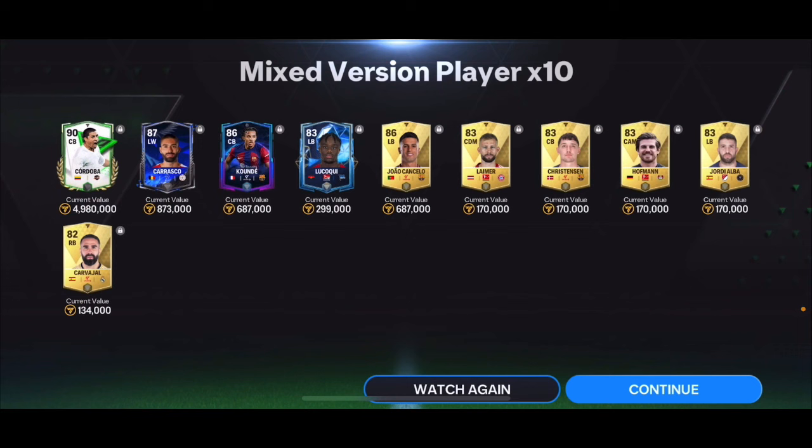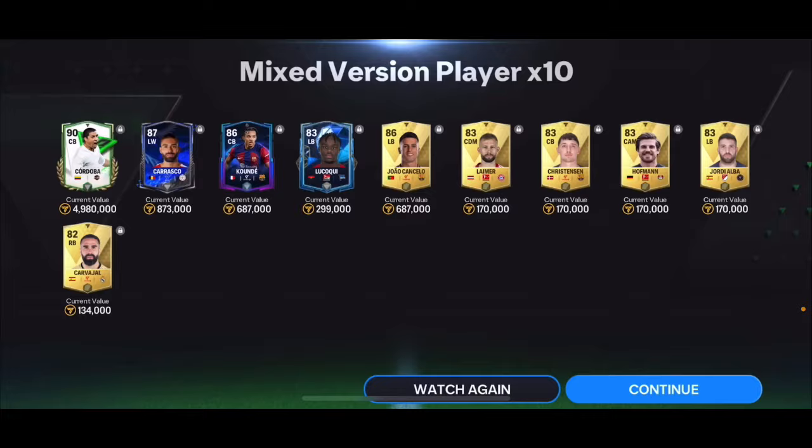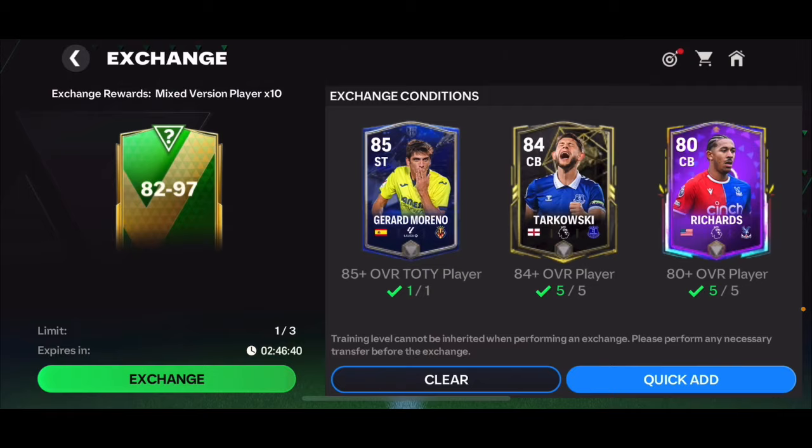We also got 87 Carrasco, 86 Cundey, and 86 Yorchon Selo. Not a bad pack to be fair — I probably made a profit from that one. Let's go ahead and open the second one. We're gonna put Gerard Moreno in that one and open it up. Hopefully I can pack someone good from this one — like 95 plus players. Give me something incredible.